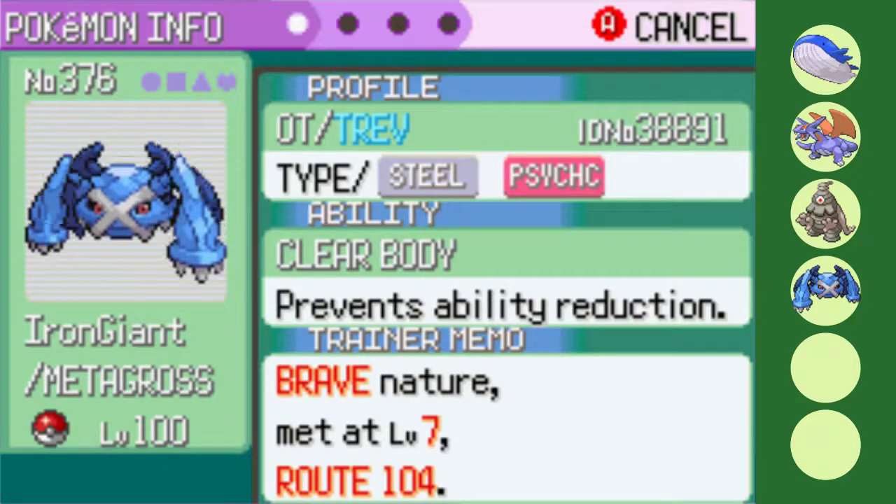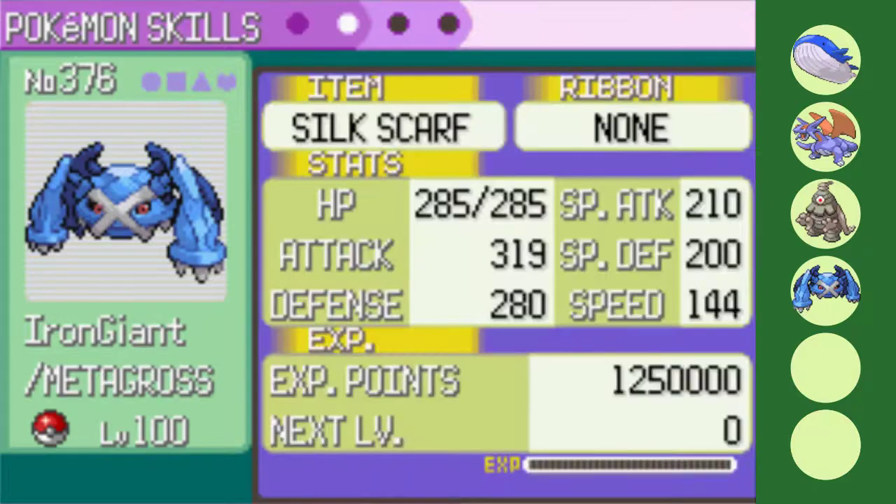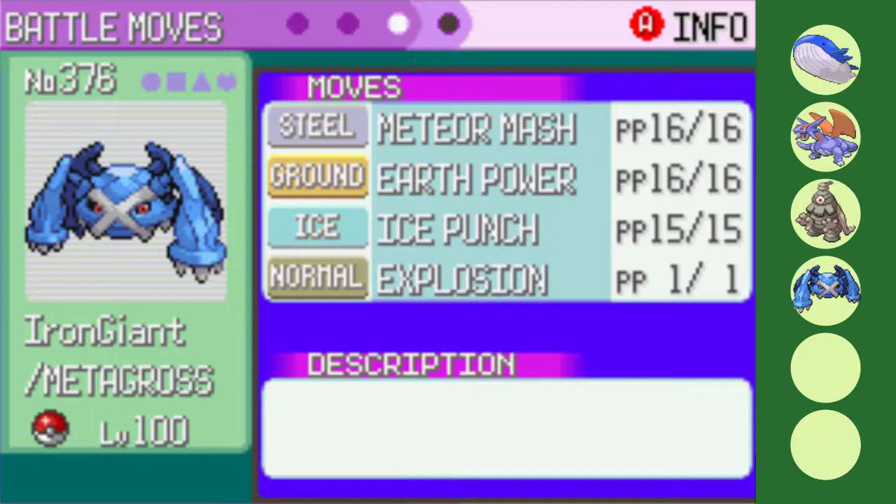Here's where the second pseudo is — Iron Giant the Metagross. Steel/Psychic is just a necessary typing to add to the team in general, making an insane defensive core with its pseudo brethren. Adding a Brave nature and Silk Scarf, making Explosion one-shot anything not a Ghost type, and you've got yourself quite the solid teammate. Yet another mixed attacker in a pseudo-legendary. Explosion is present alongside Meteor Mash for STAB, Earth Power for Steel and Fire types, and Ice Punch to help take on Drake's Dragons.